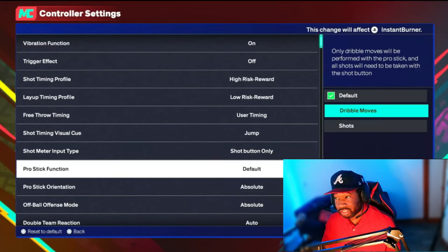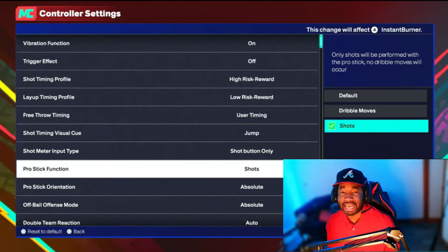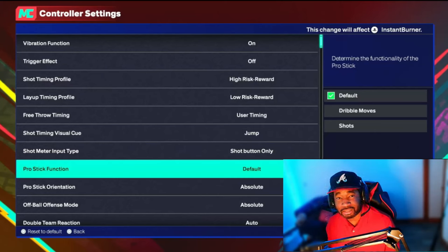I keep mine on Default. I have a friend who's a great shooter — a spot-up corner sitter — and he told me he shoots better with just Shots selected since he doesn't dribble on his build. It's really personal preference. Since I'm a guard I have to have it on Default — I like to control my dunks, my layups, and sometimes rhythm shoot a bit. It just depends on you.